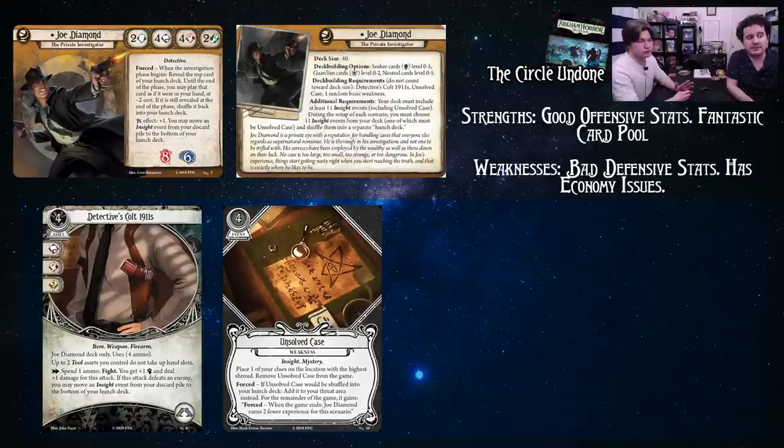It doesn't actually cost four, because when the Investigation phase begins, you reveal the top card of your hunch deck. Until the end of the phase, you may play that card as if it was in your hand at minus two cost. If it's still revealed at the end of the phase, shuffle it back into your hunch deck. That makes Unsolved Case actually only cost two.